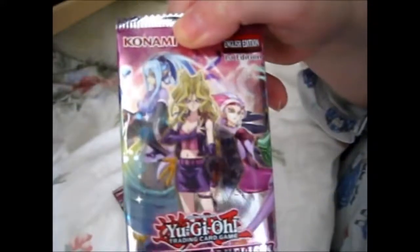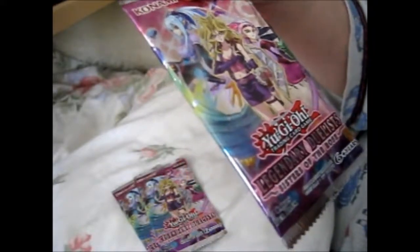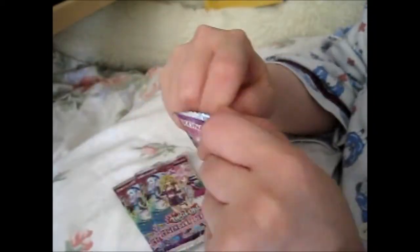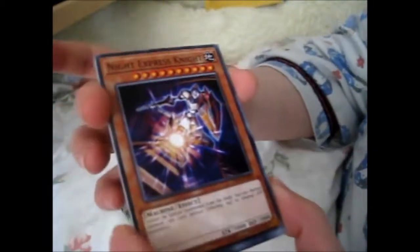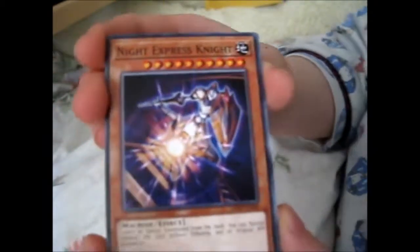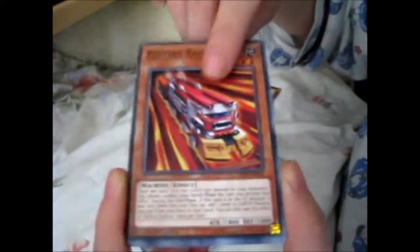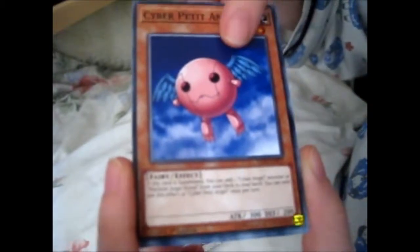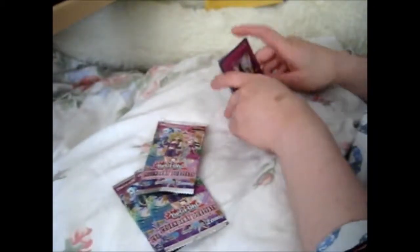I really like the Harpy Lady-like set — very nice pack art too. Let's carefully open it so I can keep at least one pack art. So here we have Night Express Night, Ruffian Railcar, Blue Rose Dragon — that's pretty — Cyber Petite Angel, and Blooming of the Darkest Rose. Just a rare in that pack.